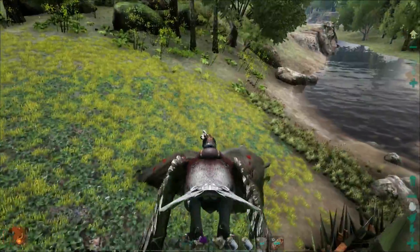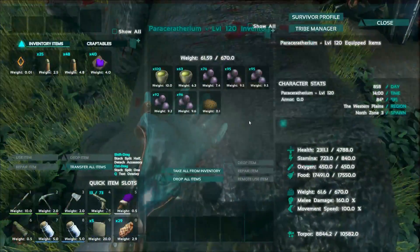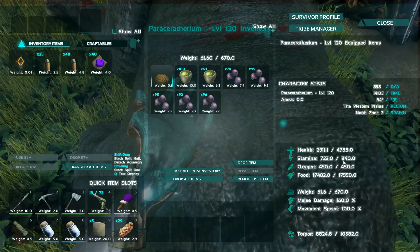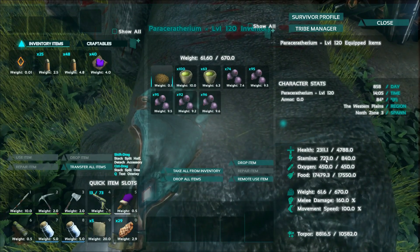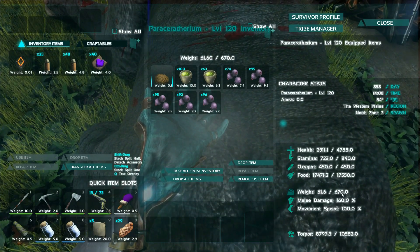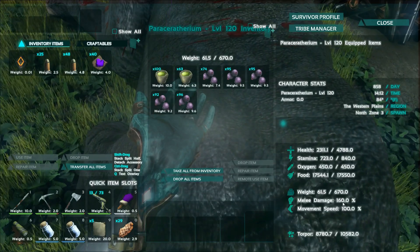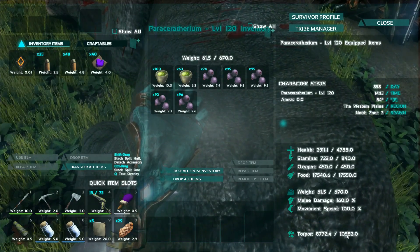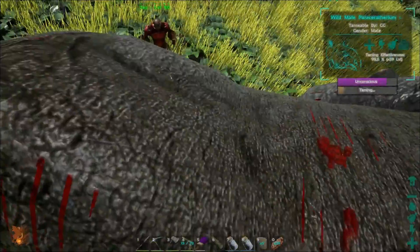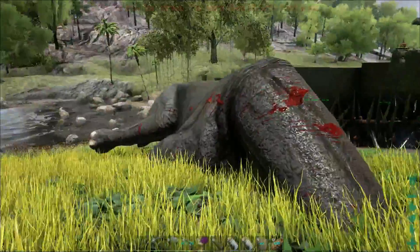So let's go over his stats. He's got one kibble. His stats are 4700 health — not too bad — 840 stamina, which is surprising since it's stuck at 723 normally. That's a lot of food. 670 weight — he's a lot better for weight though. 160 melee damage and 100 movement speed, 10k torpor. Overall he's basically a smaller bronto with a platform saddle, which I brought both versions of.